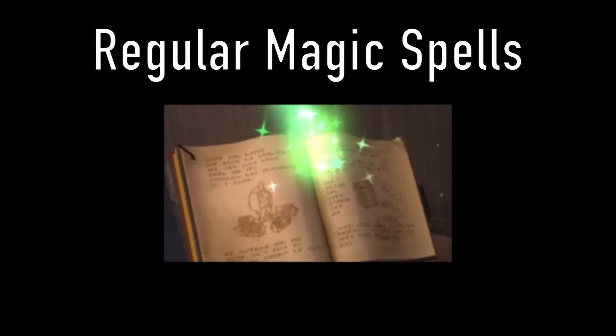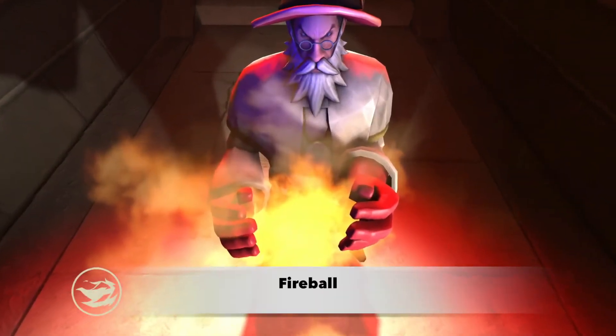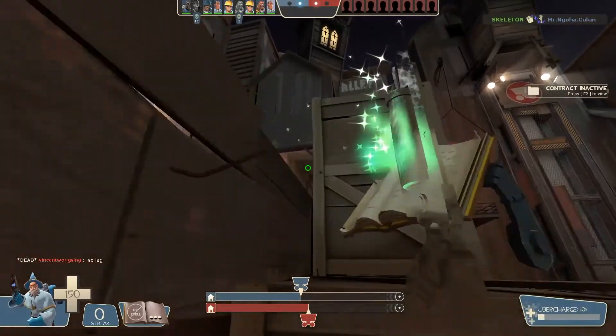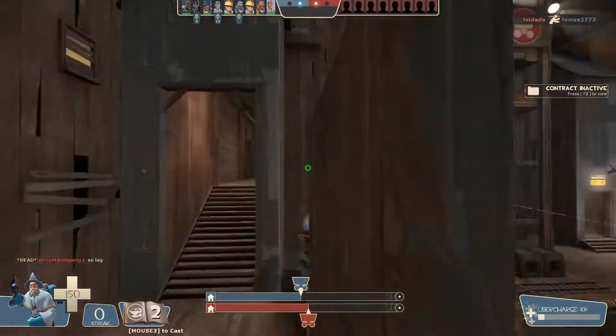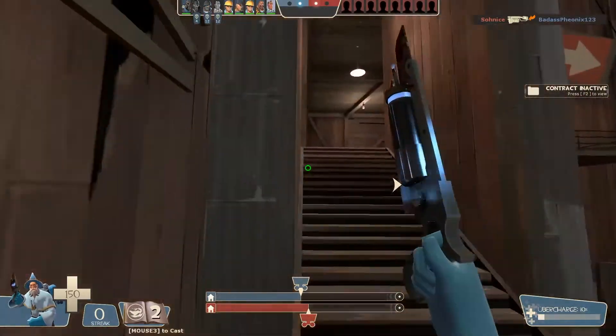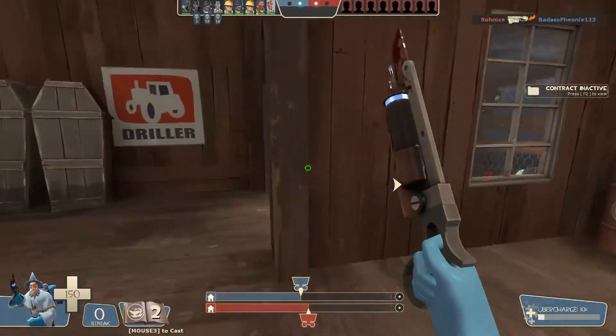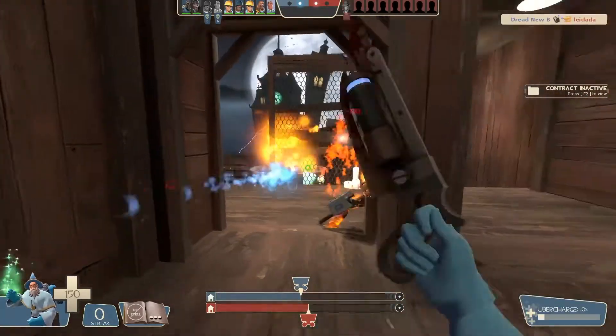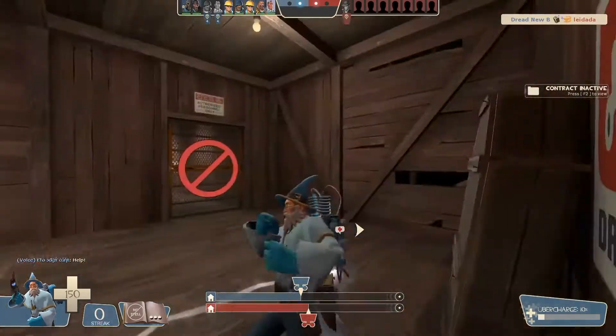Regular Magic Spells. The Magic Spell Fireball has two charges. It shoots out a ball of fire that sets enemies on fire within a large radius. It is not affected by gravity, similar to a rocket, except that it cannot be reflected by a compression blast — also called an air blast — making this very useful when fighting against Pyros.